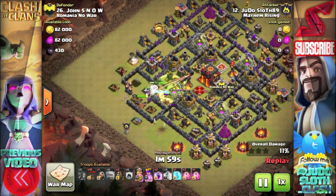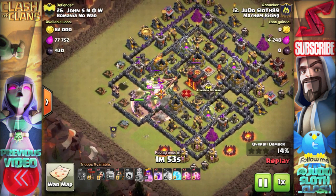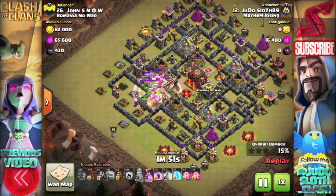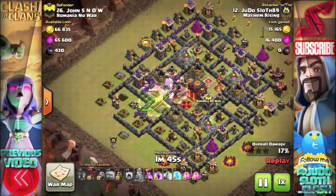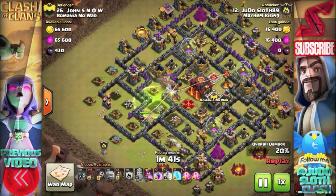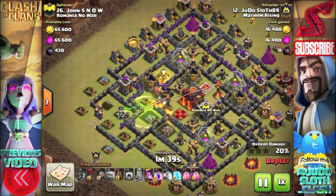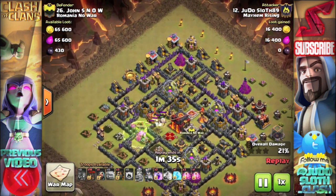I opt for a shattered approach on this attack — I have the golems and just a couple of wizards that created a nice funnel, and then I have a jump spell to get access in towards that Inferno Tower. The King is in there but he's not quite going to get that down, but once the Archer Queen finishes with the second air defense she's going to turn around and get that Inferno Tower, so we've taken out everything we wanted from this initial part of the attack.